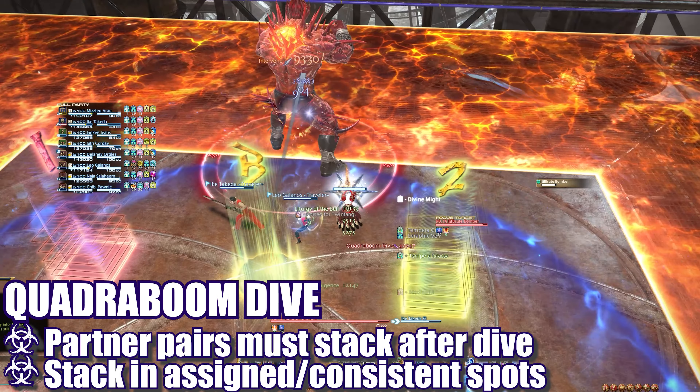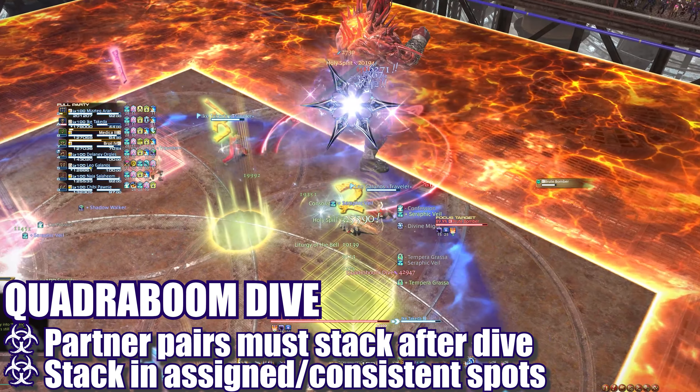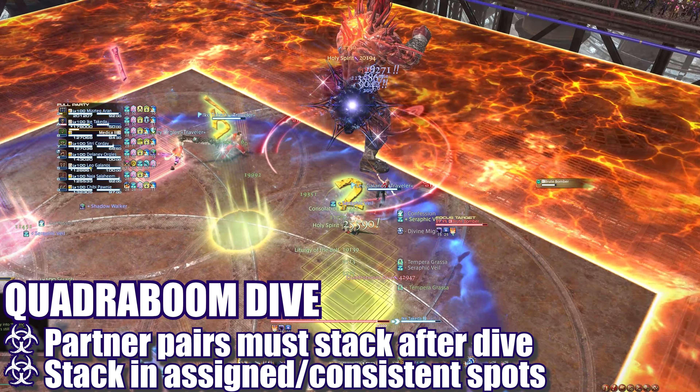Immediately after, the boss will face a random direction and begin to cast either Quadraboom Dive or Octaboom Dive. This cast is a proximity-based damage jump to the edge of the arena he is facing, and players will need to move opposite this edge to reduce damage. If the boss is casting Quadraboom, partner pairs will need to stack together after the jump to share the incoming damage. If the boss is casting Octaboom, all players will need to spread to avoid overlap. We assign spread and stack positions relative to the boss's landing point.